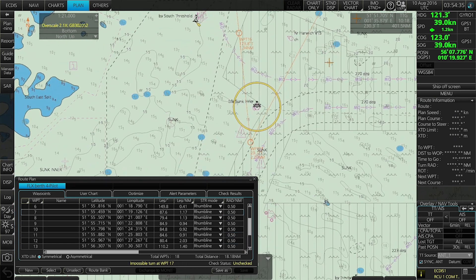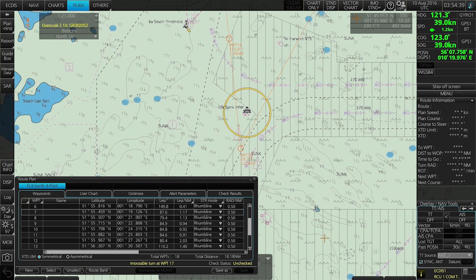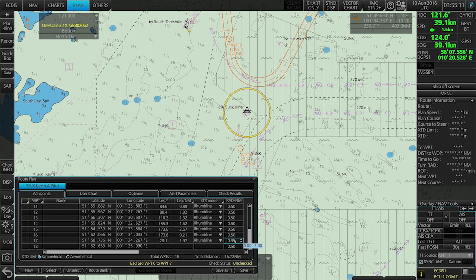What can you do about the alert of impossible turn? Let's go here in the route plan to waypoint 17. You can see it highlights in yellow where you can do something about the problem. You can either move this waypoint a little bit or you can decrease the radius. Let's try by decreasing the radius — I decreased to 0.35 and my alert disappeared. When the problem starts to get solved, you will get your XTG limits back.